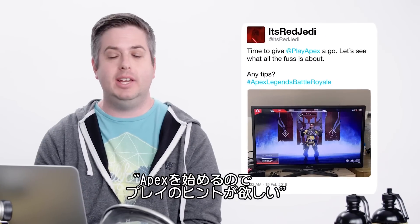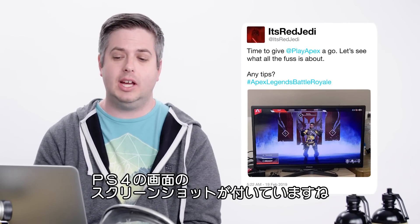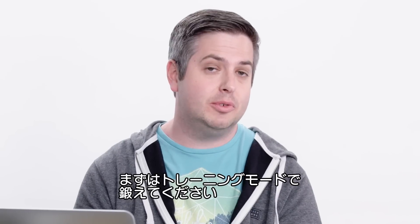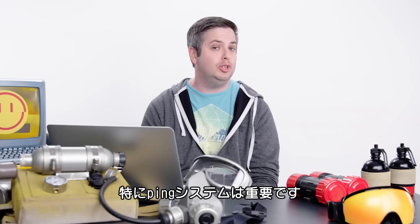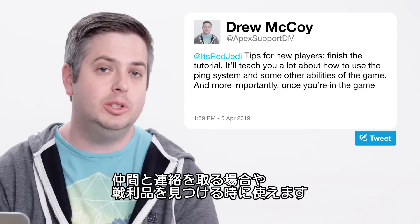Next is a question from It's Red Jedi: just trying Apex Legends, any tips? Finish the tutorial — it teaches a lot about how to use the ping system and some other abilities of the game. And more importantly, once you're in the game, use that ping system. It lets you communicate quickly with teammates, find loot, share loot, and just overall have a really fun time.